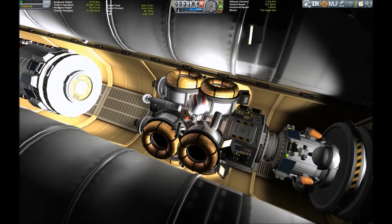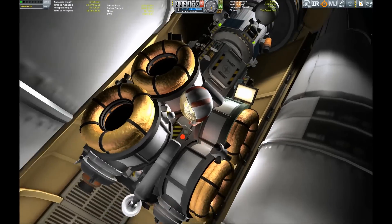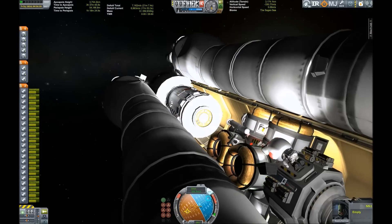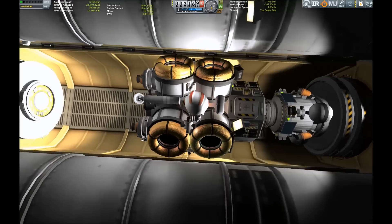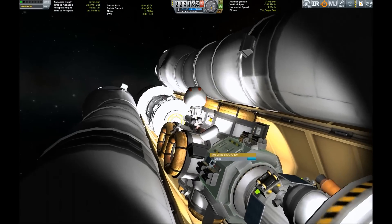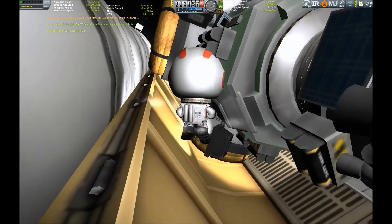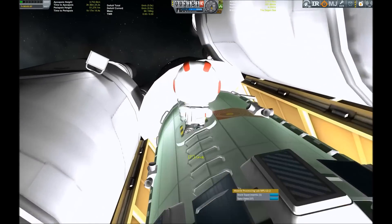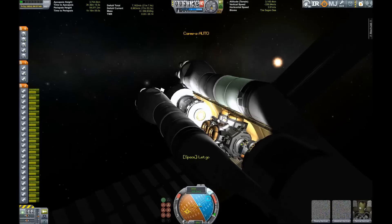Once more we have the drawback of my lander design where the materials bay is part of the main structure of the lander. We try again, and my lack of skill is letting us down, but we managed to get the data from the materials bay and head back down inside the cargo bay to collect the mystery goo data. And we now get ready to prepare for our landing on Laythe in the next episode.